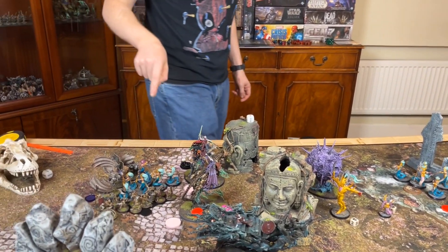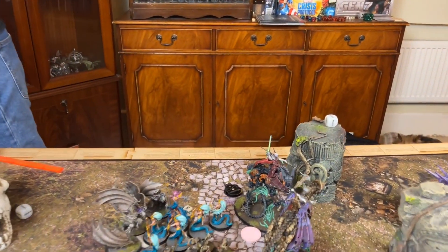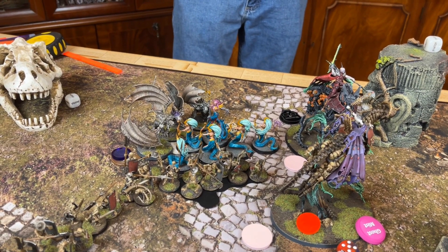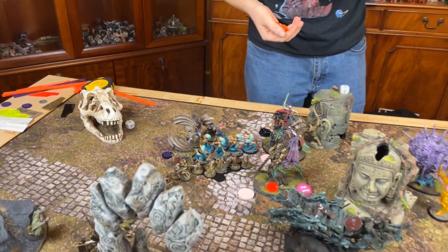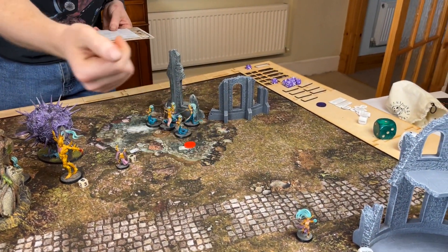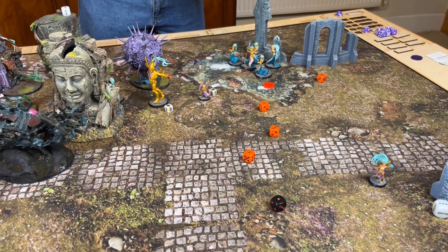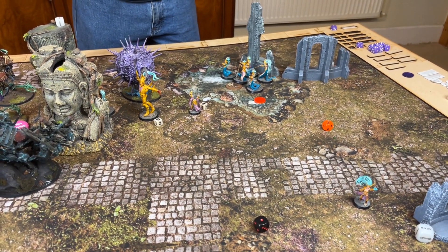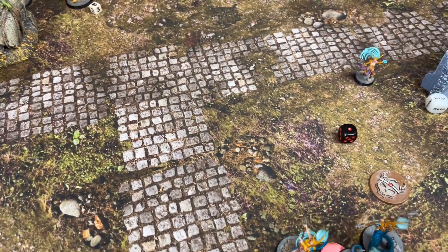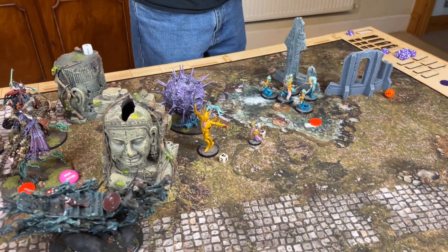Your activation: the Bloodwrack Medusa uses the exploding sixes command. Three spear attacks — fours and threes with minus one — one hit — doesn't wound. Whisper Claw — one hit — no sixes — does wound — one save — no rend — takes it. D6 tail — four — five attacks — one hit — bone mouth targets the far Vargheist.